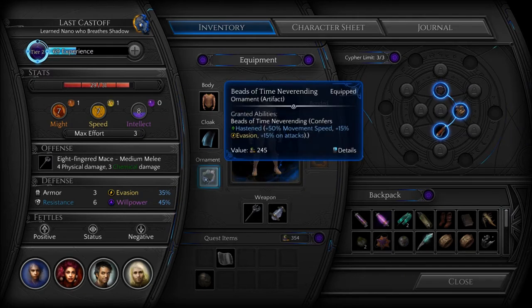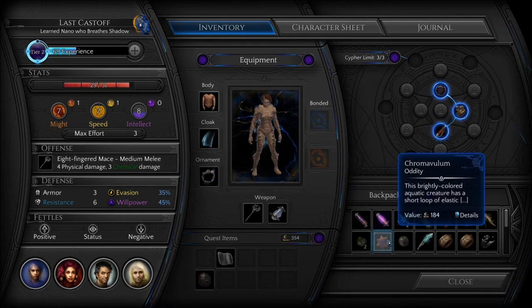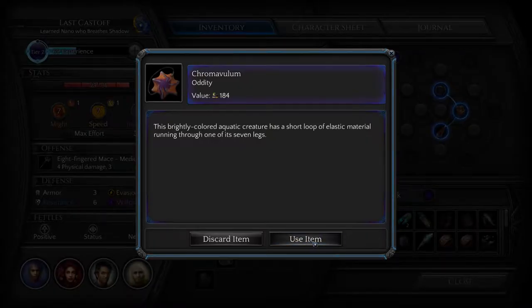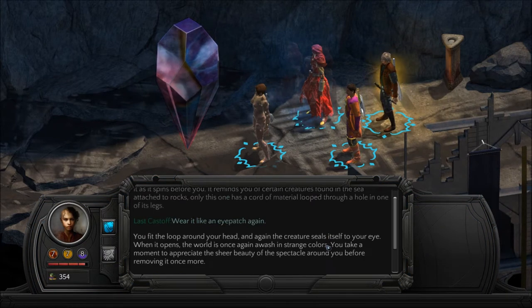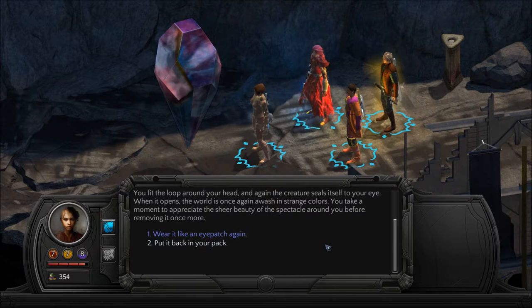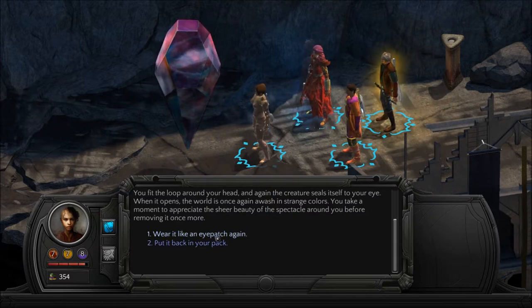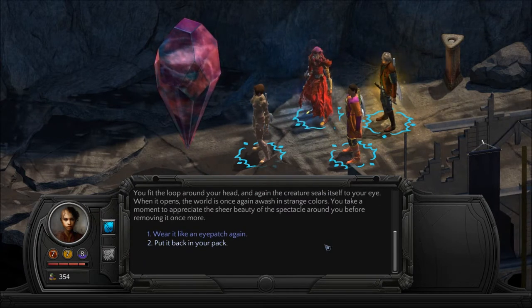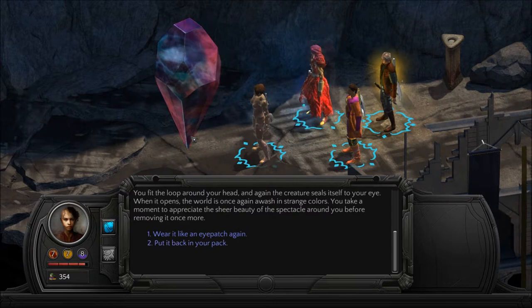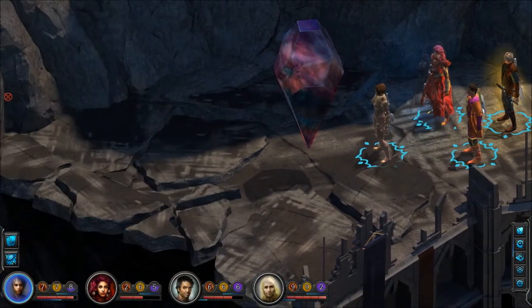Where is this? What is this? Beads of Time — I'm looking for this thing. Strange colors. I thought if I looked at that with it, but all I can do is put it back in my pack.